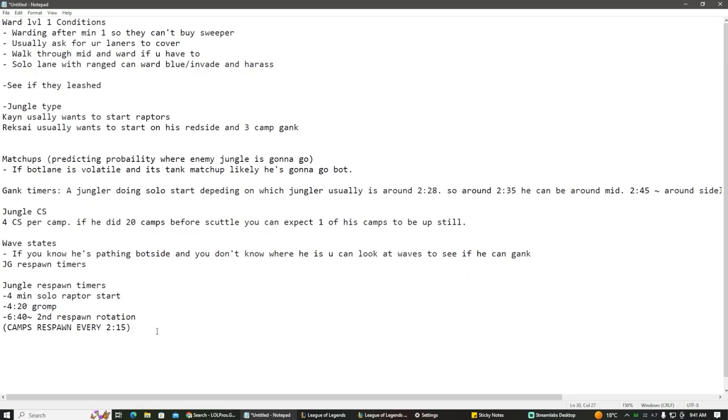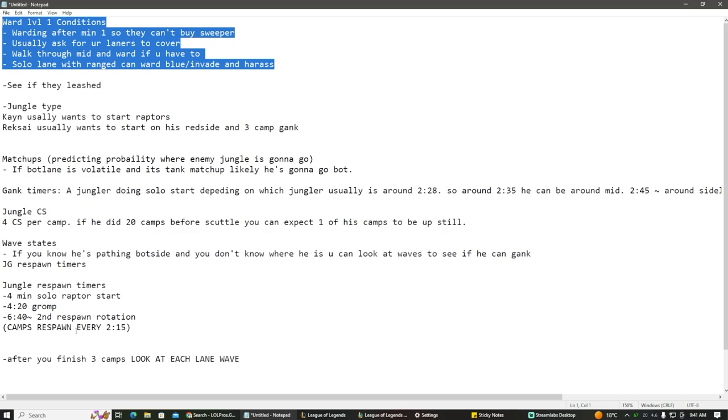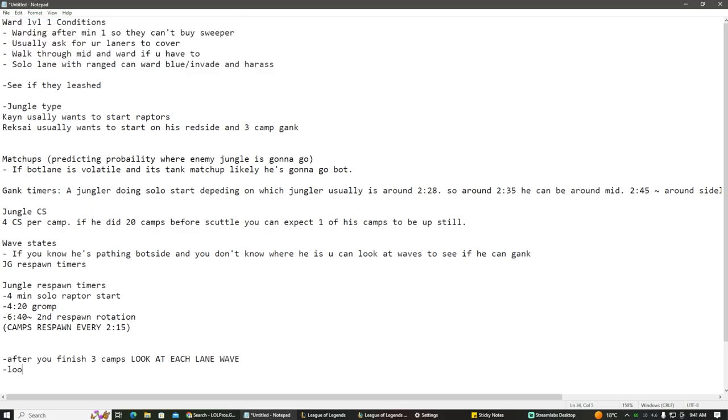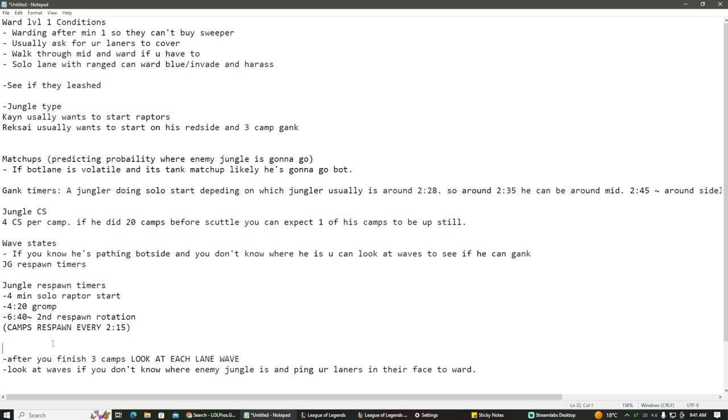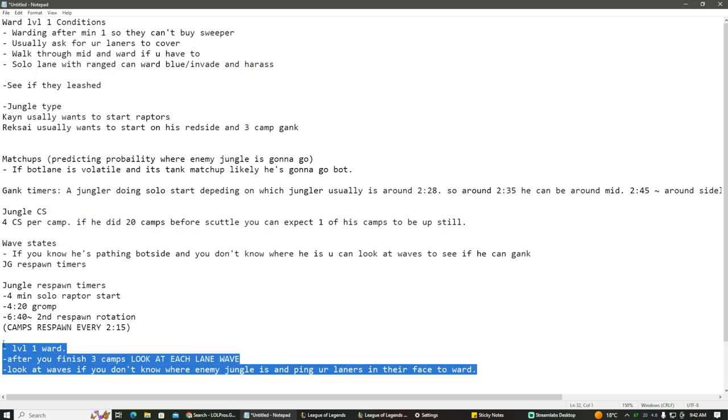What you can do to improve is: after you finish 3 camps, look at each lane wave. Look at waves if you don't know where the enemy jungler is, and ping your laners in their face to ward. If you were autopiloting and truly don't know where he is, just look at the waves, think about where he might be, and ping lanes to play safe and put a ward down. This is so, so important. If you're doing these things consistently, most of the time you'll be able to predict the enemy jungler — it's actually not that hard.